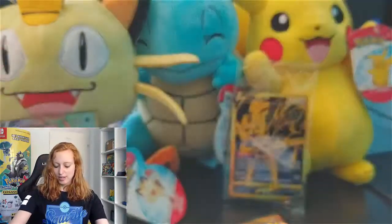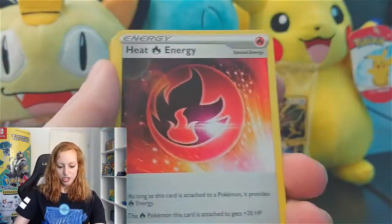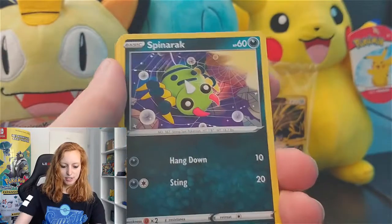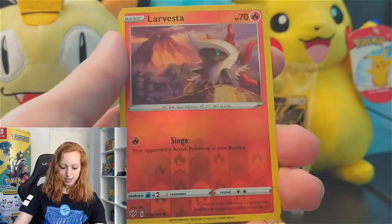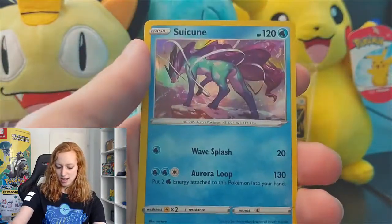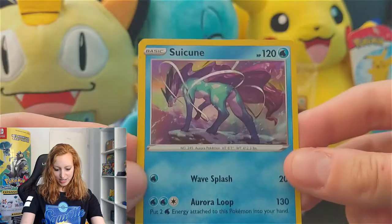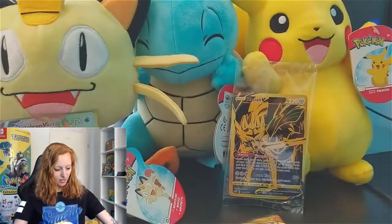Let's start off with a Darkness Ablaze — it's been a while that I opened the Darkness Ablaze set, but I found it a very cool and fun set to open. Let's hope today we have something amazing in this one as well. Fire Energy, Heat Energy, Regirock, Zweilous, Scrafty, Spinarak, Larvesta, Hippopotas, Gallade, Larvesta. And the last card of this one: a holographic. Yet another great start of the Darkness Ablaze — goes to the side.